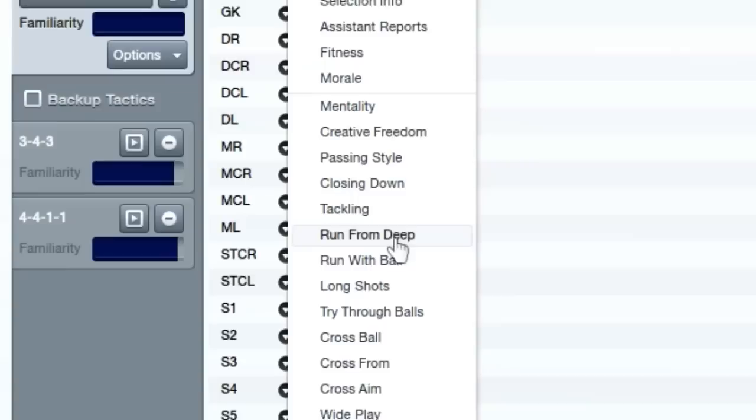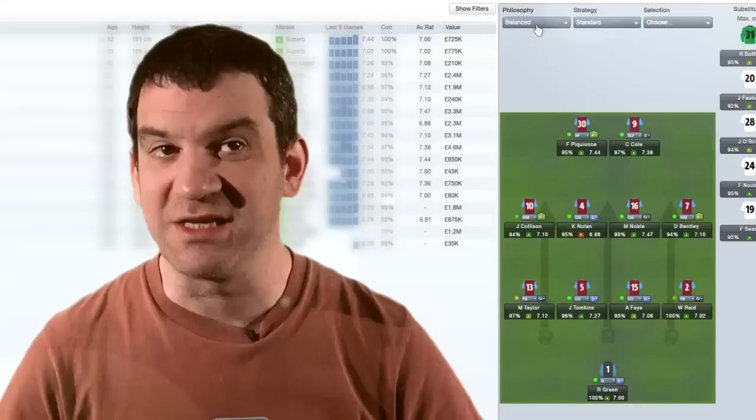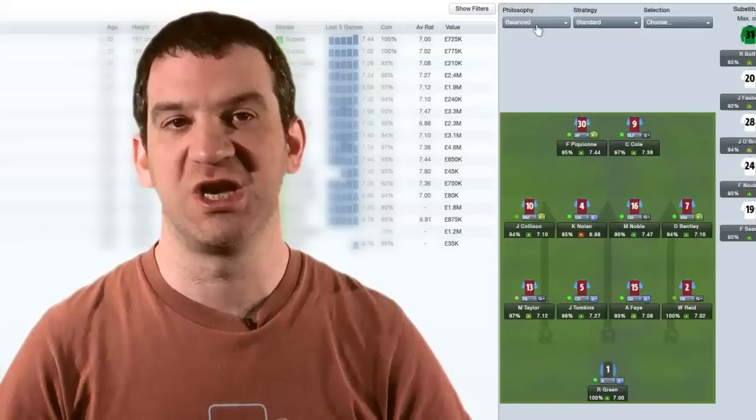Next to that, you have your squad list, with lots of different options to sort by. And then the Pitch, which not only shows the players and subs that have been picked, but you'll also notice the addition of your Match Philosophy and Strategy.